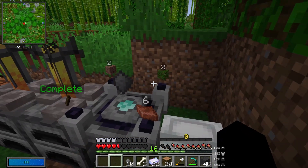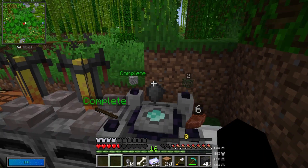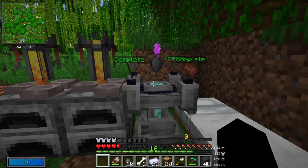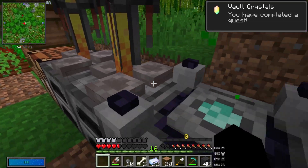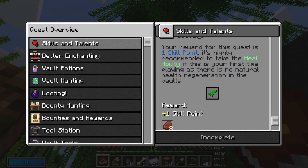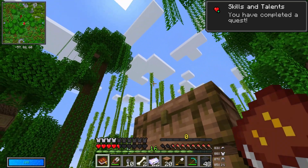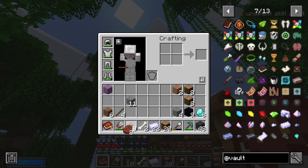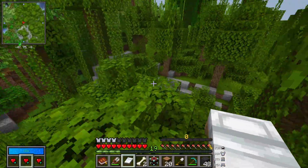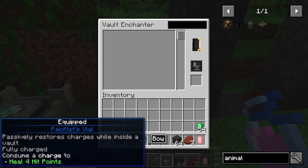That's a stick. Two cobblestone. Skill point — let's go! Let's enchant the bow.